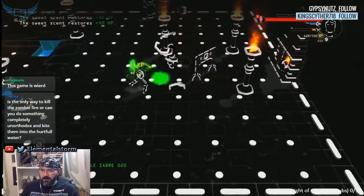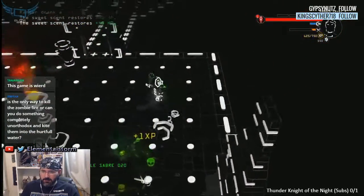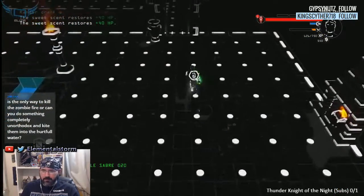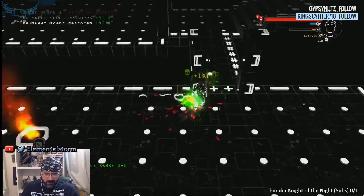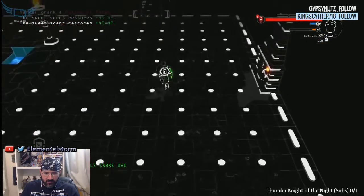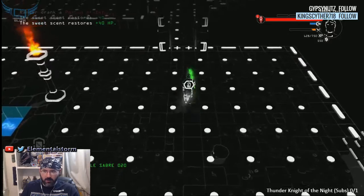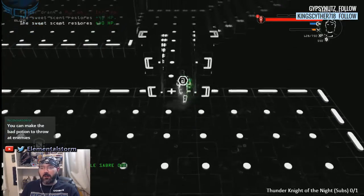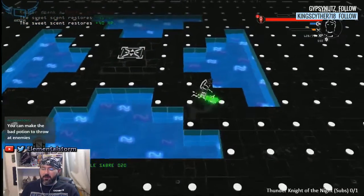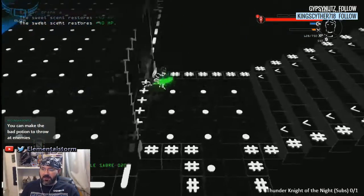This game is weird but it acts really cool. Is fire the only way to kill zombies, or can you do something like kite them into hurtful water? It's possible — I haven't tried it yet. I bet there's probably lava zones you can kite them into.